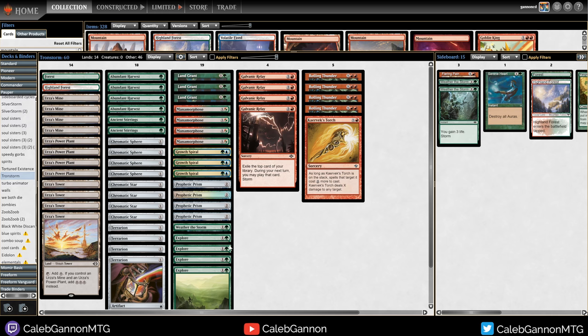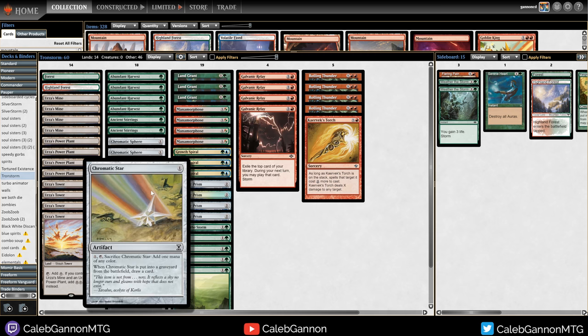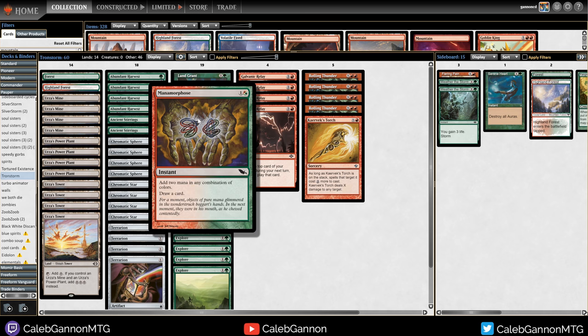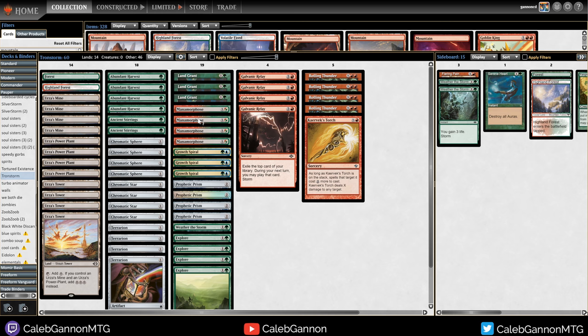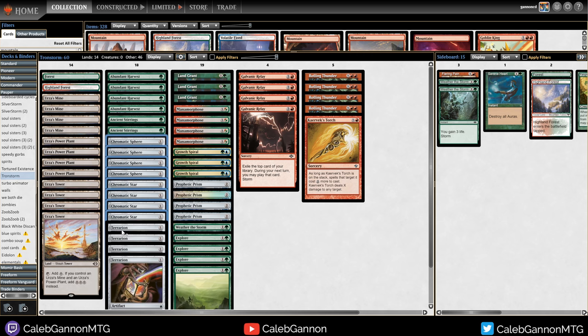To facilitate that, we're running a bunch of Explore-type effects. One of the best ways to take advantage of Galvanic Relay is things that either replace themselves, like Chromatic Star - you're spending one mana to generate storm but you get that card back. Manamorphose is the best: cast four Manamorphose into Galvanic Relay, suddenly you're drawing five cards at no extra cost. So you want to play things that give you incremental or permanent advantages. Chromatic Sphere and Chromatic Star seem like no-brainers. Terrarian is similar - it gives you two mana for one mana, it just enters tapped so it's a delayed effect. All of these are really good if you're playing them on a Galvanic Relay turn.